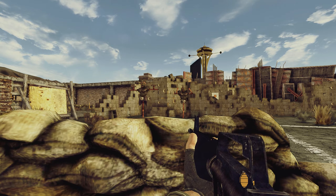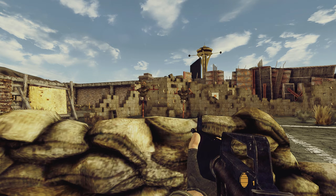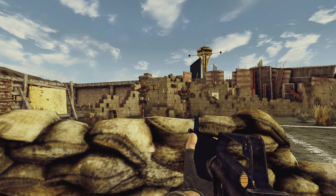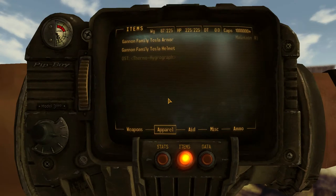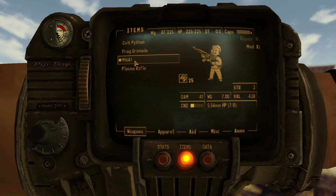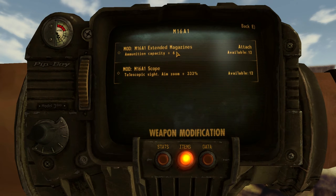It also tells you specific information on the improvements that the mods give, and it shows you the number of available mods in your inventory for those weapons. So if I go ahead and press tab to open up my Pip-Boy and go to my weapons and press X for mod, you're going to see a new UI menu here.